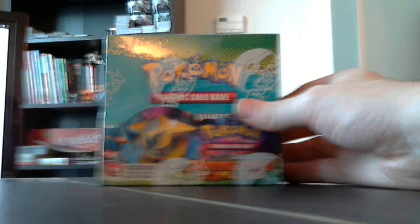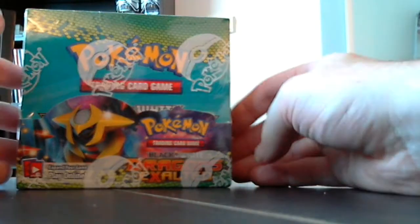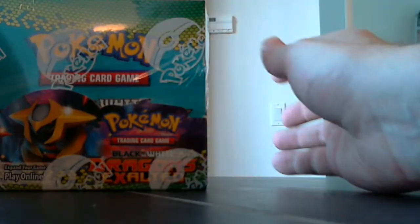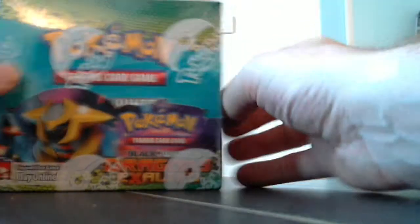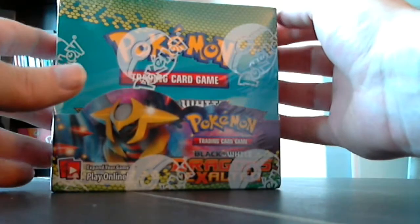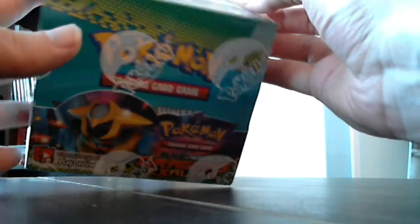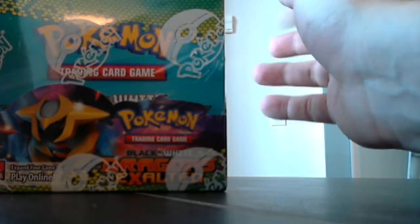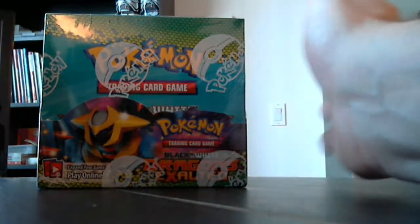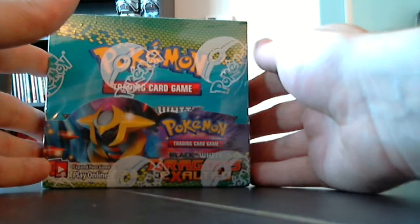Hello, EnderPokemon here again, and this time with my first booster box of the new set, Dragons Exalted — the sixth set in the Black and White series. I just picked that up today and I'm going to be opening this. I haven't opened any of these so far, so I only took a brief look at what was in this set. I kind of wanted to not go over the artwork so I can be surprised seeing them for the first time here.